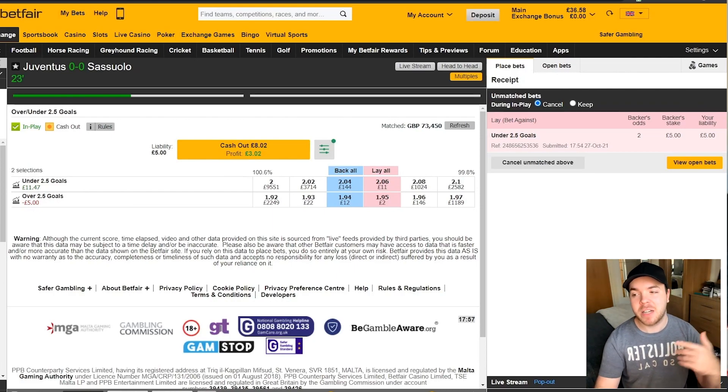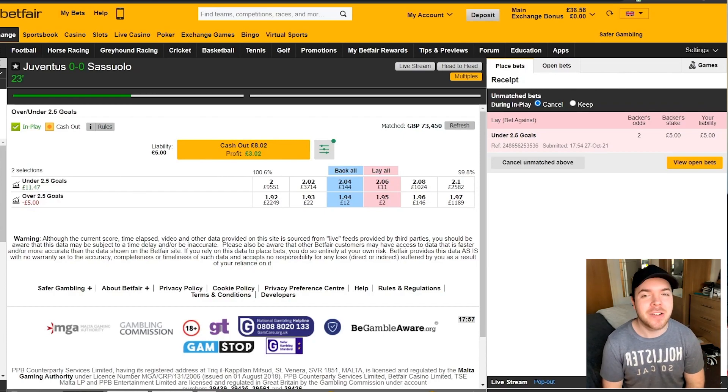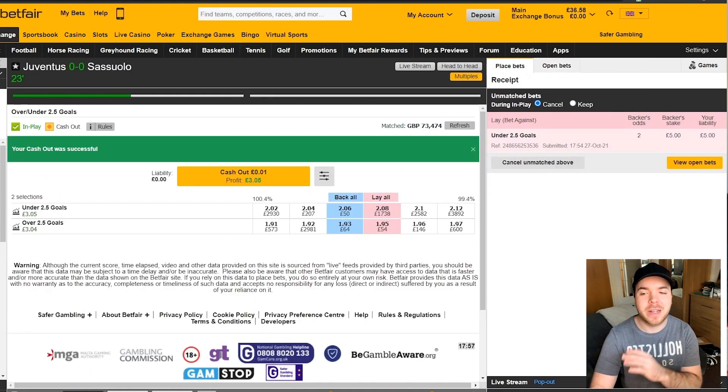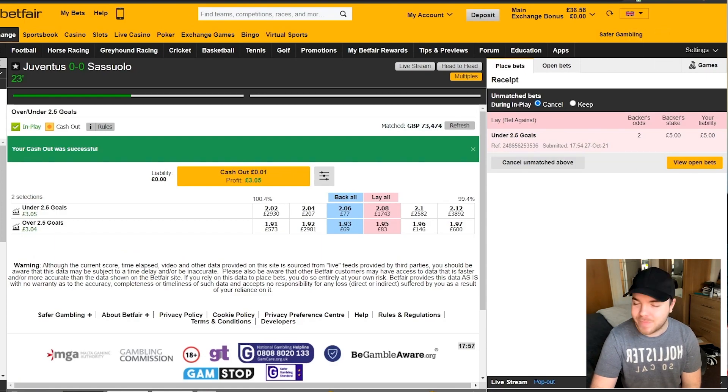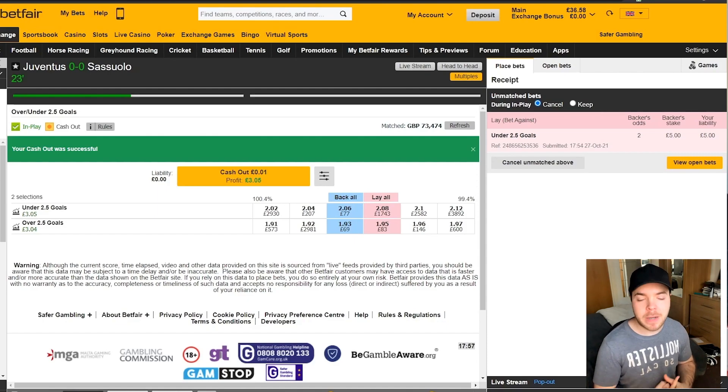Now this is where I'm a bit of an idiot — I was quite happy to leave this trade going, with only £5 of liability left. I was kind of leaving this till half time to see what happens if you hit that half-time mark and it's still 0-0. But I forgot to take off my auto cash out. So as you'll see in just a second, when we come back to this page — automatic cash out, £3 profit. We knew it was going to come, I just am an absolute idiot for forgetting to cancel it. I wanted to leave this trade till half time, but at the end of the day a nice 30% return there on our initial £10 stake — I can't complain. Fully cashed out, no liability left, we made £3.